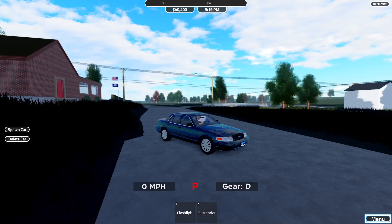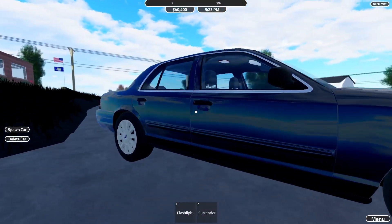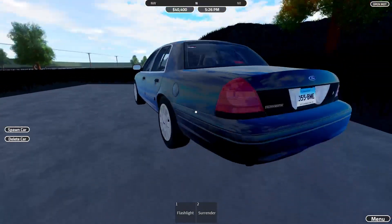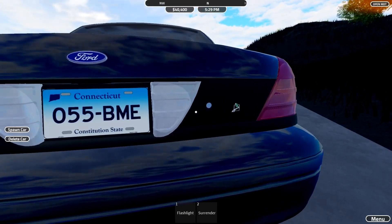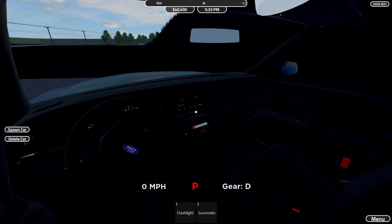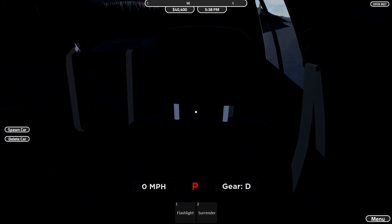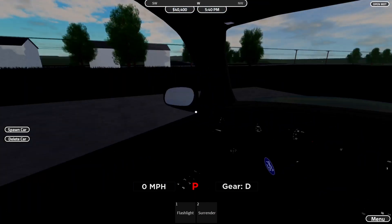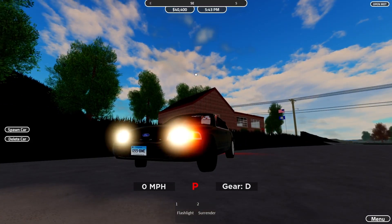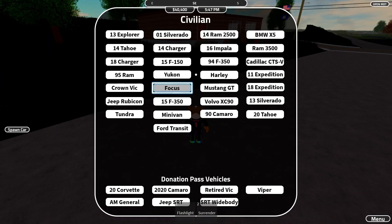Next up is the Crown Victoria — no exact model year on this one. It is a Ford with the wheels, and oddly it also says 'Police Interceptor' on it. Inside, the wheel moves and there are nice seats. Very nice car overall — I'll give that a seven out of ten. I don't think we're going to see a ten out of ten since we're not doing donation pass cars.